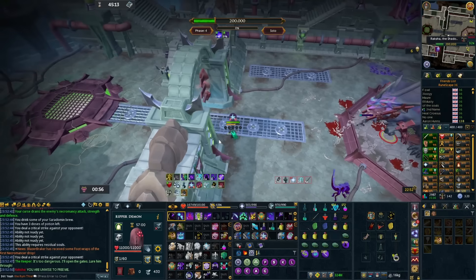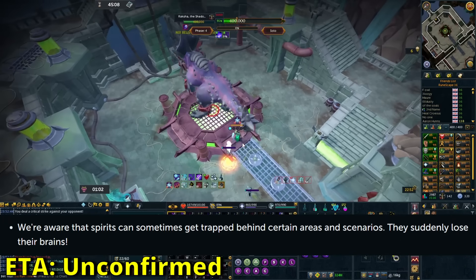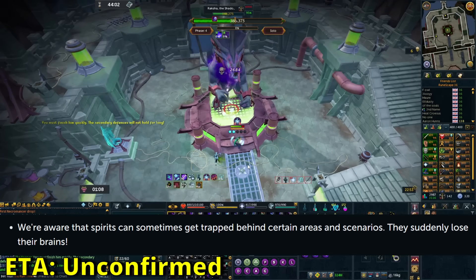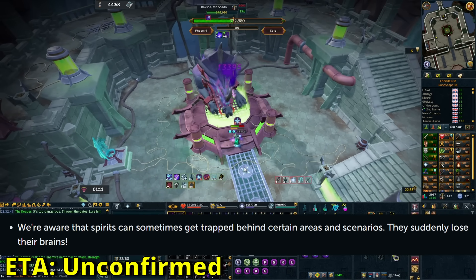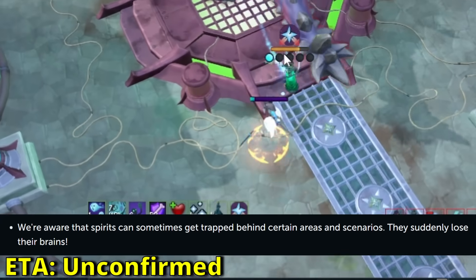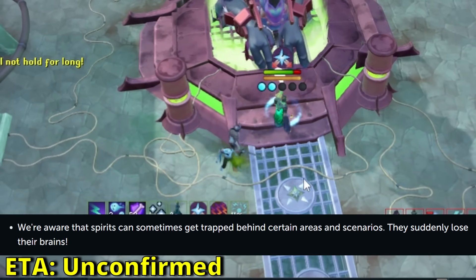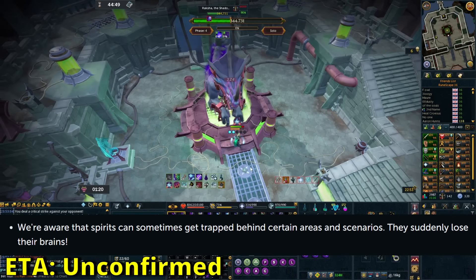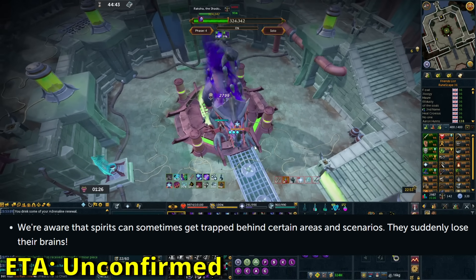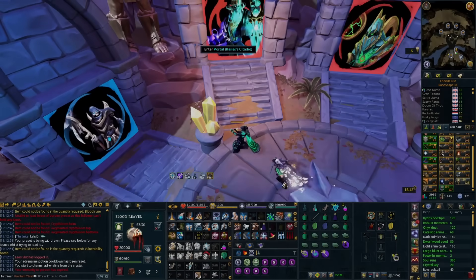I would probably use this — it will be good damage. The final major buff is fixing conjures being pretty much useless in some situations in certain fights. For example, at Raksha, the zombie just wanders around and doesn't really do anything, and this happens in a few other places where conjures get stuck or just do nothing. You've spent the adrenaline for them and they do nothing. If they fix this, that's going to be great. It's not coming straight away, but it is something they're looking into. This will definitely be a buff in terms of damage because if your zombie and skeleton are actually attacking, you'll notice that damage compared to when they get stuck and do nothing. Those are the three major buffs.